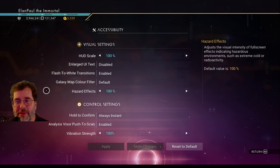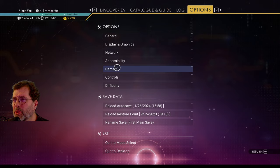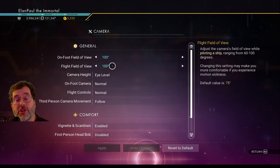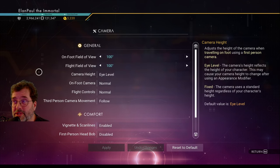Vibration strength? No — I'm running keyboard and mouse, so that's a no. Camera: field of view — I have both set to 100 degrees. I like to see as much as I can. It does drag performance down a little but it helps too.